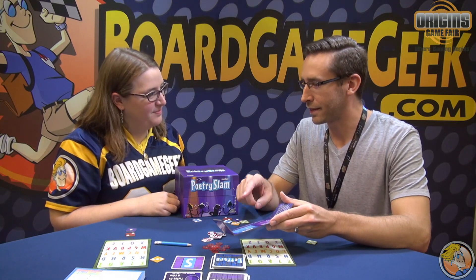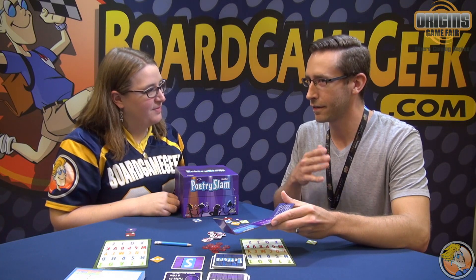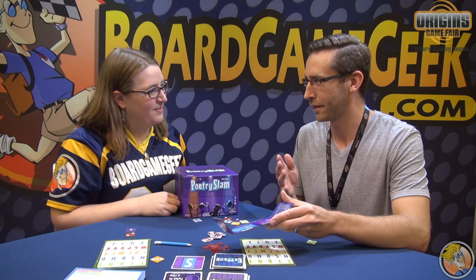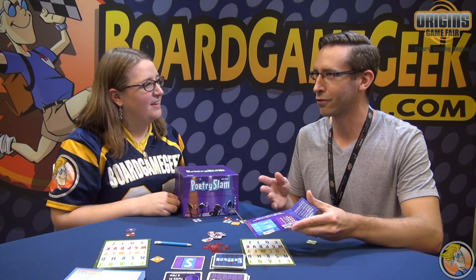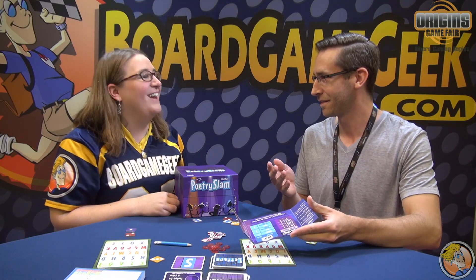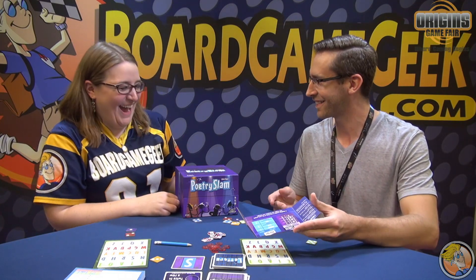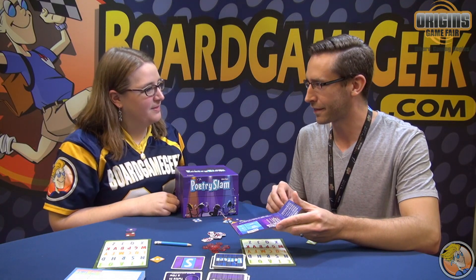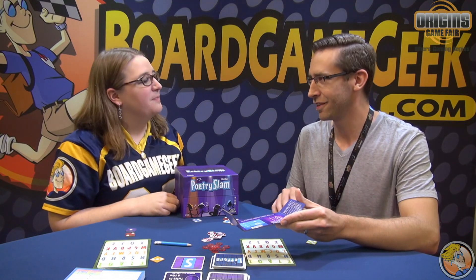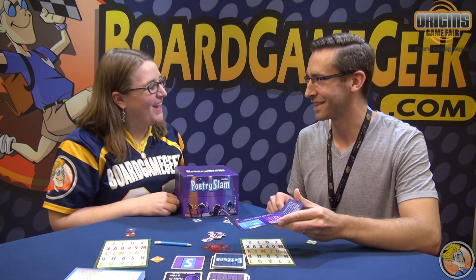If you're really struggling with the rhyme for a particular word, you can say the first line and trail off. Like if my word was 'elephant' — 'I'm a big grey animal with a trunk' — someone's going to say 'elephant.' I didn't have a second line for my poem but I didn't have to get there, so that's alright. If you're playing with kids, you can remove the rhyming constraint, but after a round or two it becomes much easier than it seems like it will be.